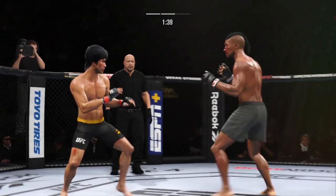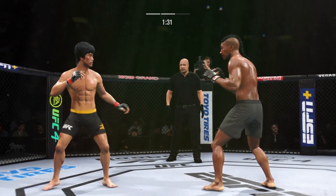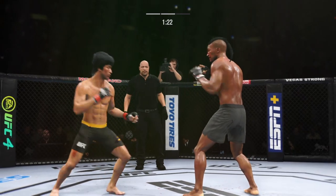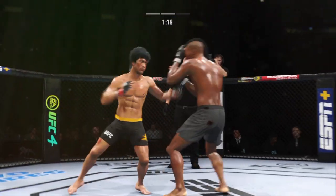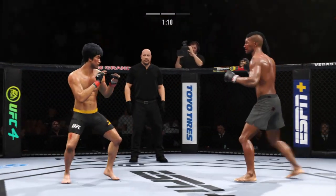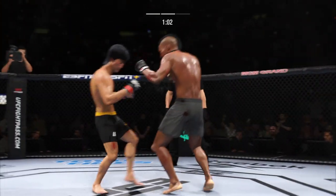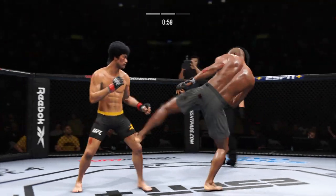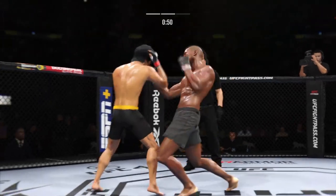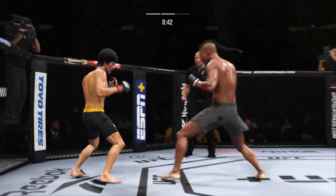He landed the right hand there. Liver kick. Nice kick. Vicious kick to the outside of that lead leg — you've got to start checking these. You've got to check these kicks or you're going to be limping around the octagon very shortly. Check yourself before you wreck yourself.